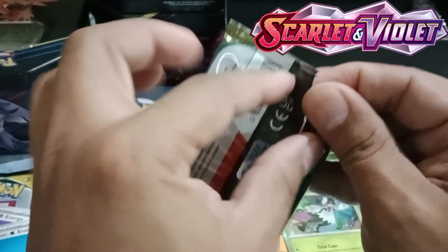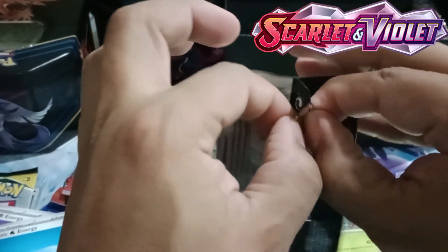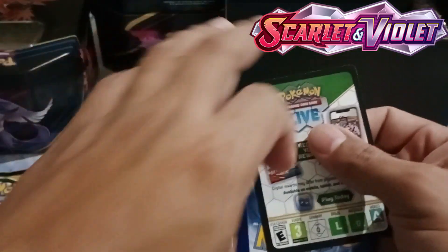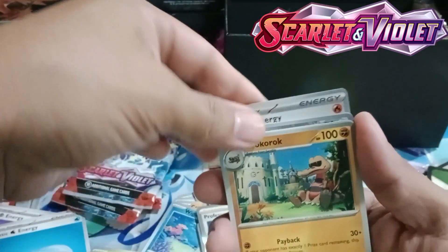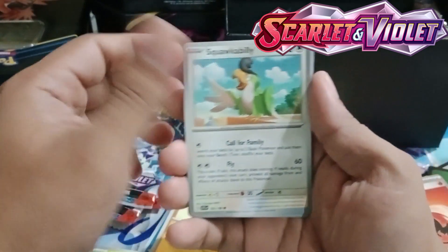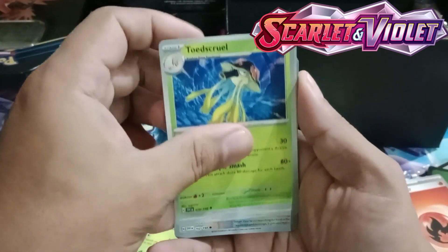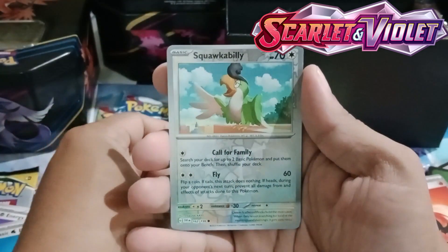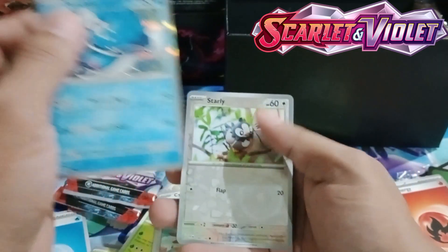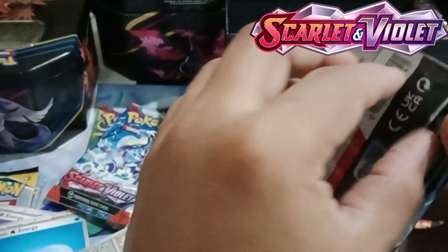So our 6th booster pack. We had no luck from our 1st to 5th booster pack. Let's see if the curse is broken. We have our redeem code, Fire Energy, Krokorok, Mankey, Squawkabilly, Clodsire, Espathra again, Toedscruel, Psyduck, and two Squawkabilly in one booster pack, Starly, and Dondozo. Not bad — I need Dondozo. I already have 3 Dondozo now. I want to build a Dondozo deck with Tatsugiri, just for fun, but I think I can make it a competent deck.